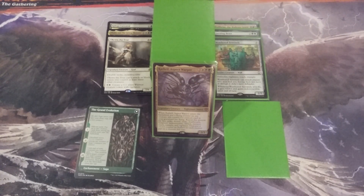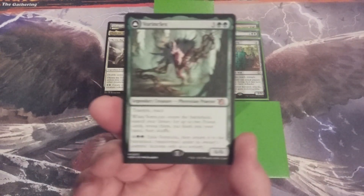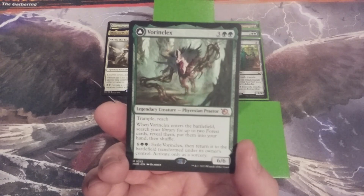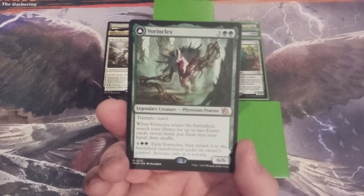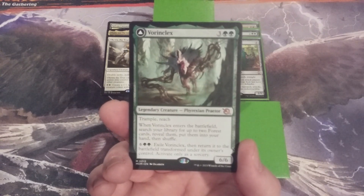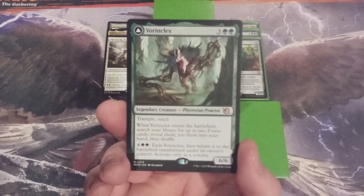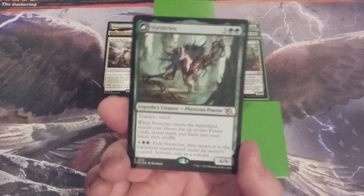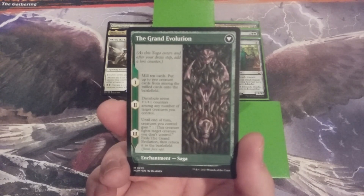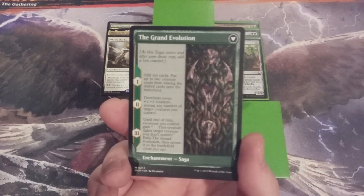That brings us to the last card of this video. If you know what the back side is, you know what the front side is. The last creature going into this build is the one and only Vorinclex. It's a 6/6 with Trample and Reach for two and two green mana. When Vorinclex enters the battlefield, we search our library for two Forest cards, reveal them, and put them into our hand. We can pay six and two green mana to exile Vorinclex and return it to the battlefield transformed as the saga the Grand Evolution, but only as a sorcery. When we put the first lore counter onto the saga, we mill 10 cards and then put up to two creature cards from among the milled cards onto the battlefield.